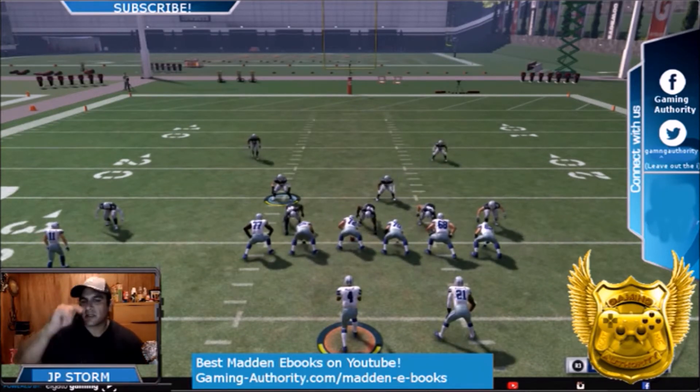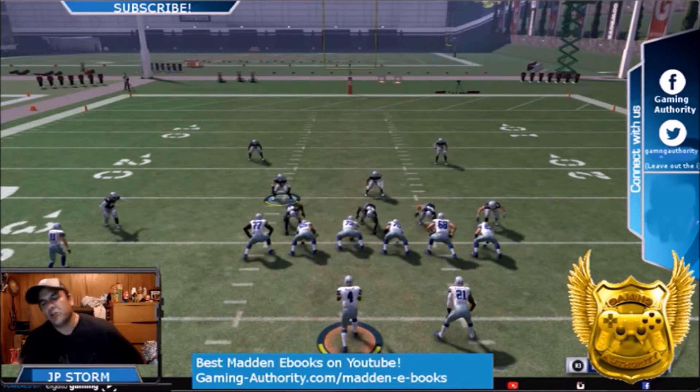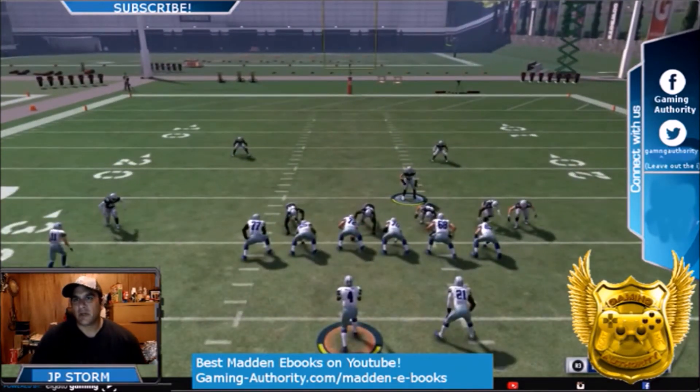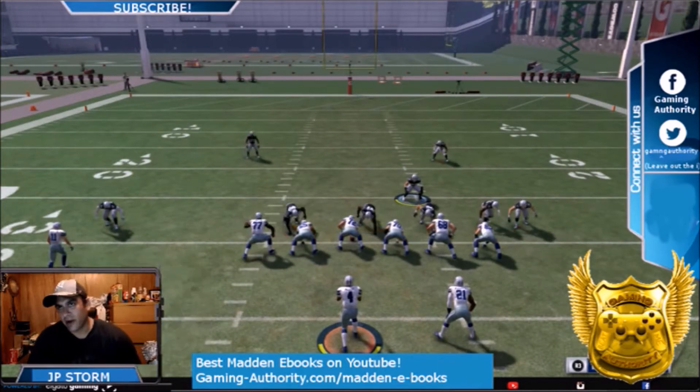You guys know this already, and if you're new to the channel, hit that like button, subscribe to us, and hit that notification bell. Shift all your linebackers to the right — that's right on the D-pad twice. Then you want to slant the D-line to the right, which is left on the D-pad, right on the right stick.